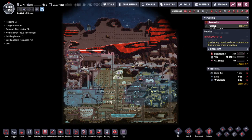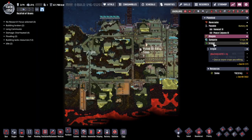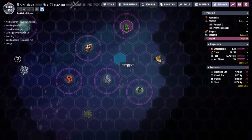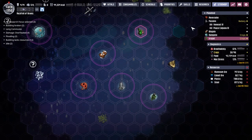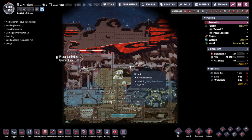Hey guys, welcome back to Ops Not Included — Clay's Amazing Space Colony Simulator Extraordinaire. My name is Twitchy and we are back in the Rock Full of Brains, a collection of asteroids out in the wilds of space where we are trying to get 14 duplicants as far into the future and as comfortably as possible.